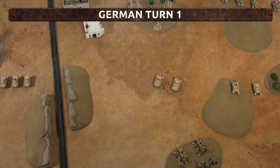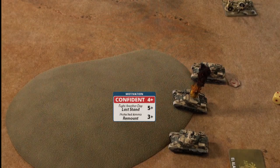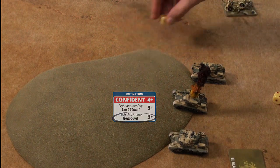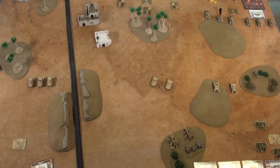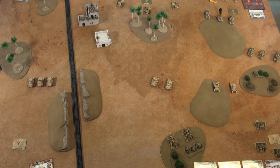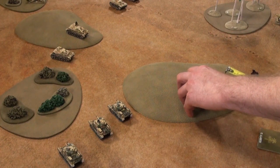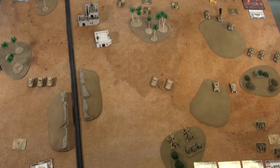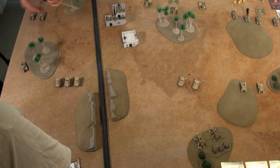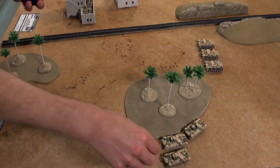At the start of my turn I have a bailed-out Grant. Fortunately the Grant has protected ammo so I get a 3+ to remount — rolls a 3, that's good. That brings me back up to two operational tanks so I don't have to worry about running away. Onto the movement step: the Grants move forward to engage the Mark IVs. My 25-pounders aren't going to move. My Crusaders — a frontal fight with the Panzer IIIs is not a good bet — so I'll hide around here ready to dash out onto their flank next turn.